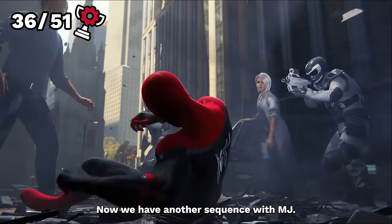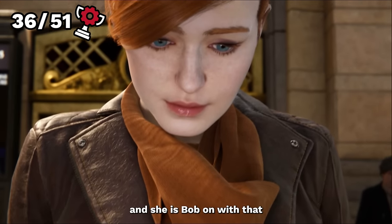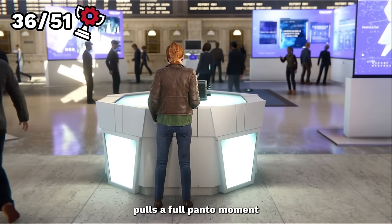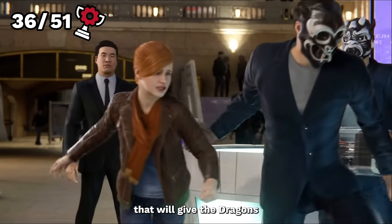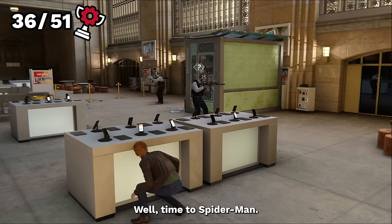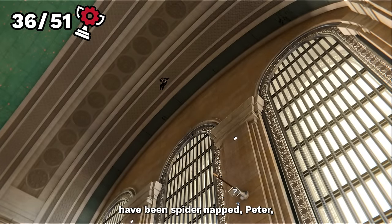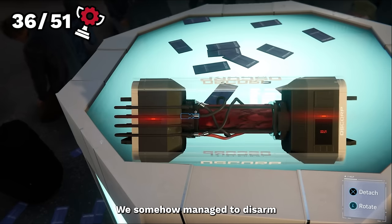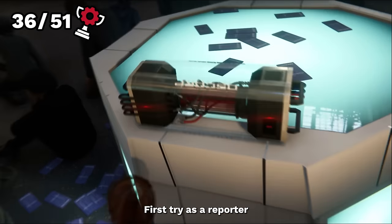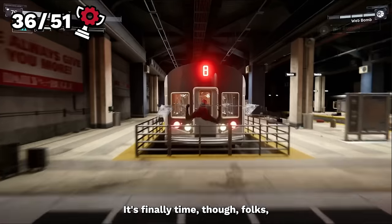Now we have another sequence with MJ. We arrive at Grand Central Station as she has heard the demons want something here — and she is spot on, as Martin Li immediately appears behind her. Things quickly go to smeg and it turns out they are here for a dispersal device that will give Devil's Breath the air that it needs. As MJ, we tell Spider-Man to grab and take out demons on their own. When enough of them have been spider-napped, Peter instructs MJ on how to defuse the bomb, which Martin has already started. We somehow manage to disarm this high military-grade bomb first try as a reporter and save the hostages. Most importantly, Oscorp gets Devil's Breath back.